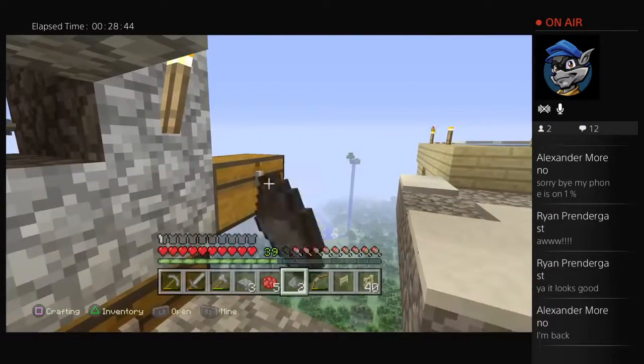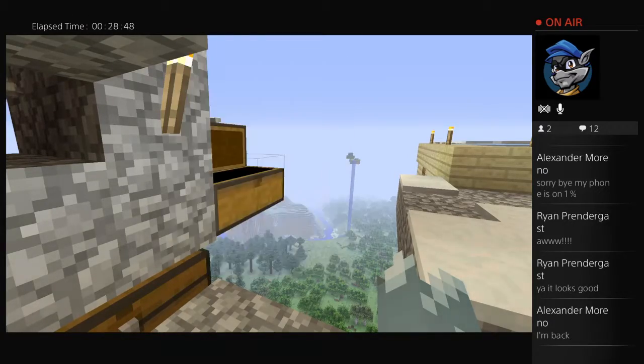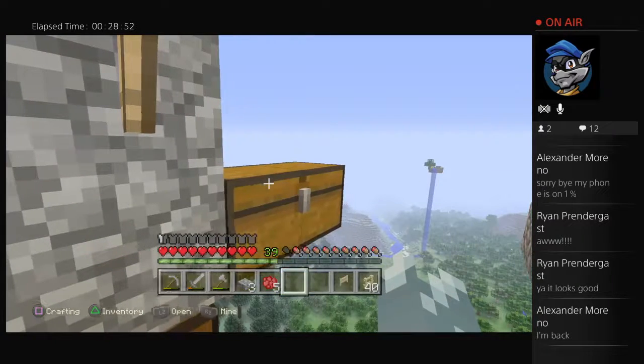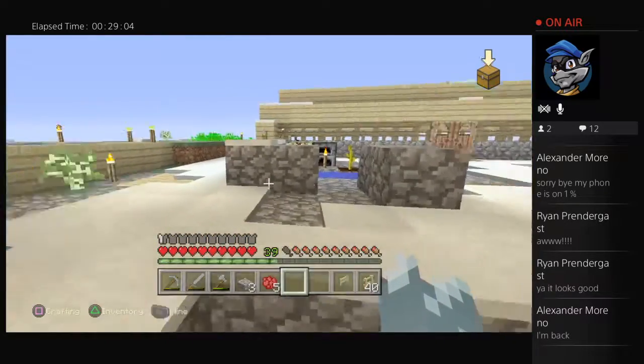I feel like this mob spawner doesn't work as good as it should work. Maybe if we built it higher off the ground it would have been easier. But anyways, we got a bunch of dye in this episode so we did good for our challenges. Definitely a good episode for dye.